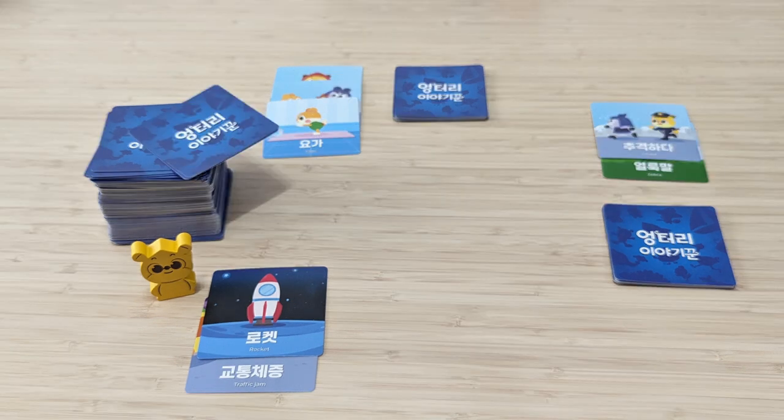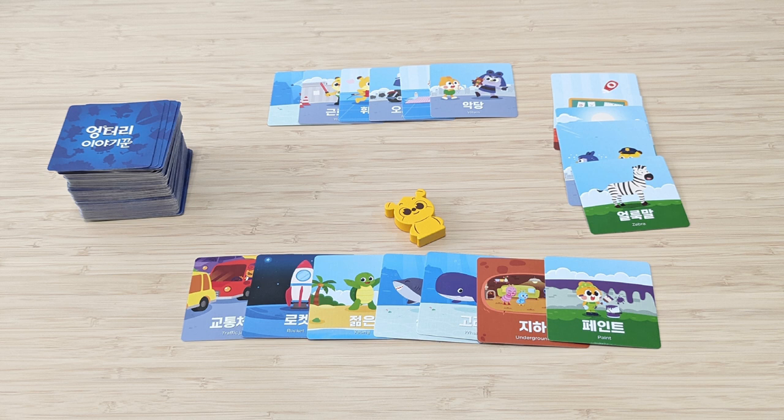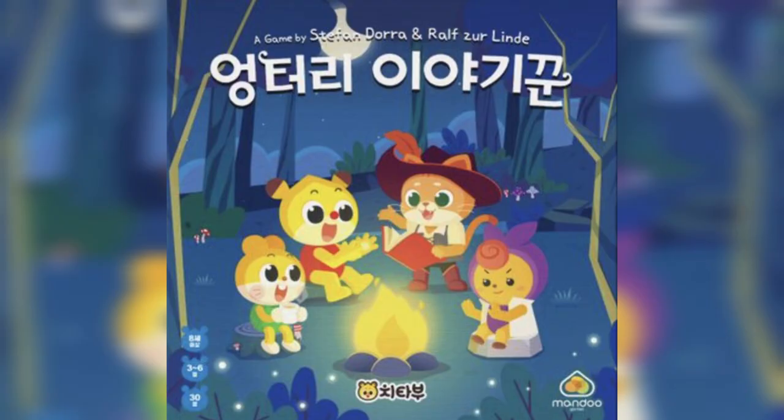The recollection phase ends when all players have been the first player in this phase. Game end: the game ends after the recollection phase, once all stories have been resolved. Each card collected during the recollection phase is worth one point, and the player with the most cards wins the game. And that's how you play A Crazy Storyteller.